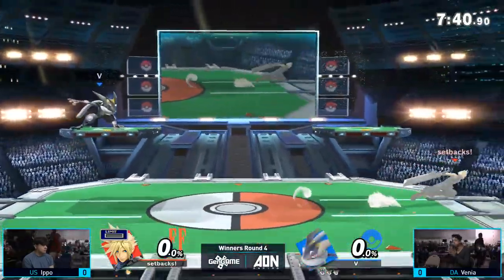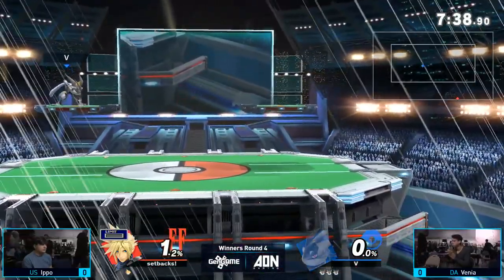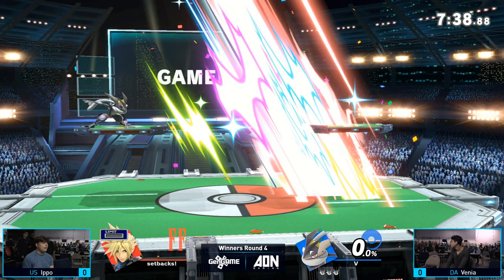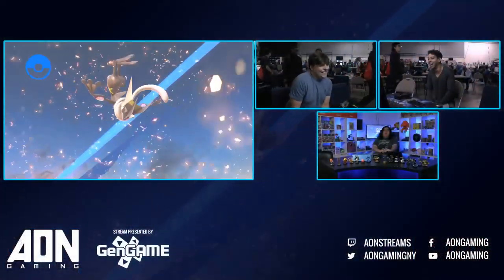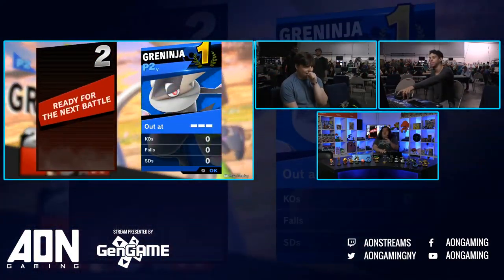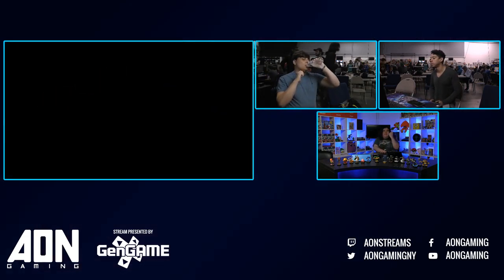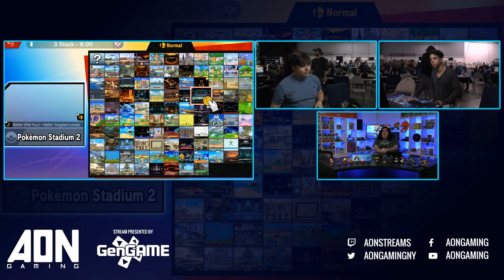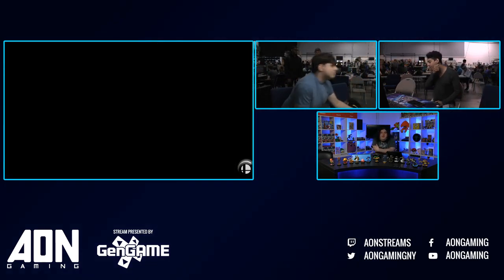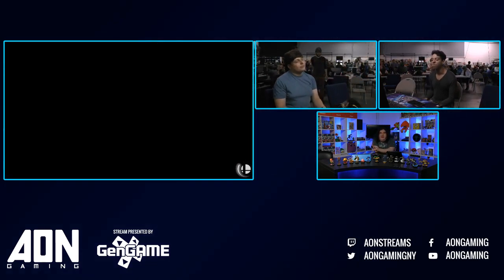Anyway, like I was saying, one of Greninja's biggest strengths is his overall mobility — some of the best in the game — letting him weave in and out of the opponent's attack range and bait and punish them. Especially with a dash attack that is pretty quick, low profiles a little bit, has low lag, and can lead into some pretty big follow-ups. And when it comes to Greninja, Venia is one of the best out there.